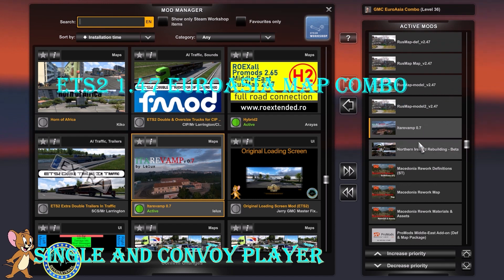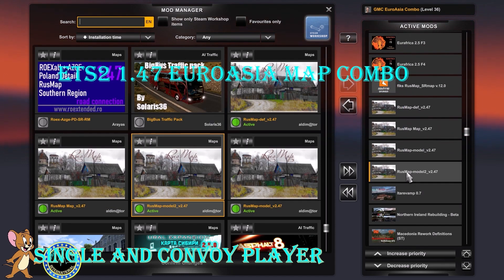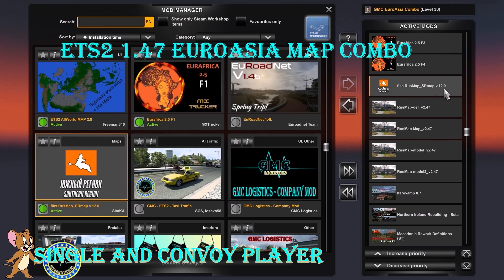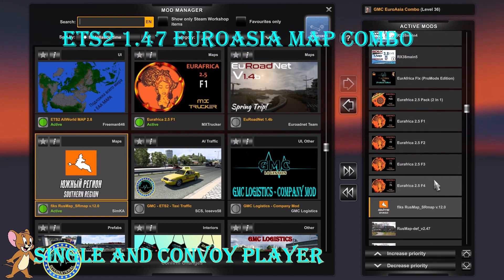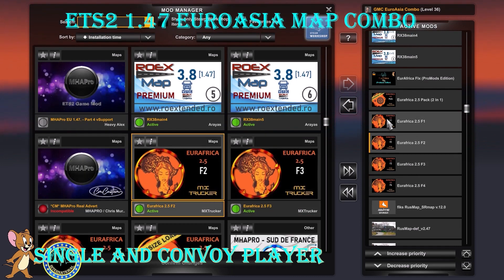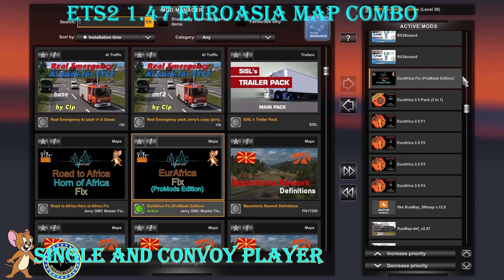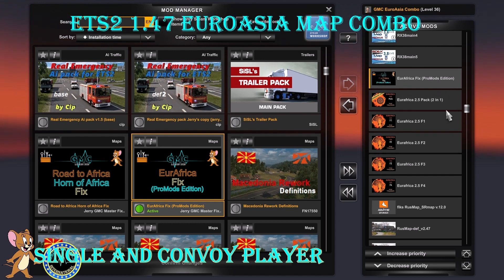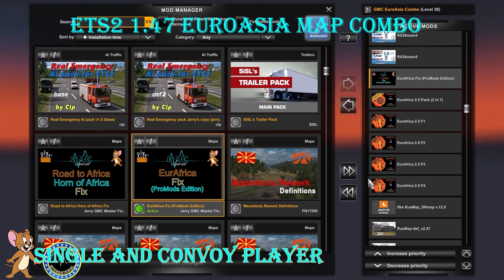Then we have Rus Map Model 2, Model, Map, definition and fix, and Rus Map SR Map version 12.0 road connection. Then we have Euro Africa files number 4, 3, 2, 1, 2-in-1 and Euro Africa Fix ProMods Edition. The entirety of Euro Africa with this fix is optional, because it's a paid mod and we know that not everyone is able to afford paid mods, so it is included in the combo but fully optional.